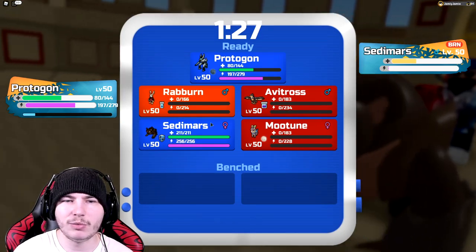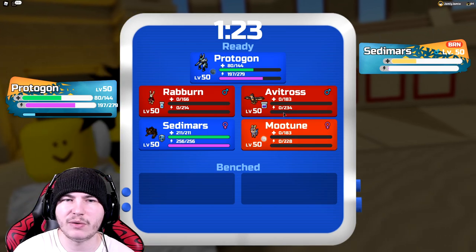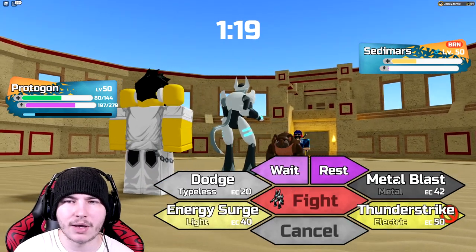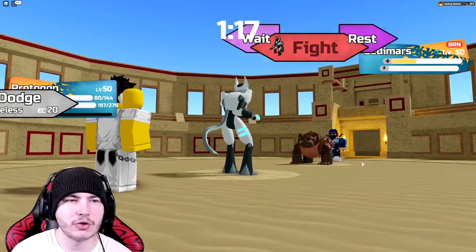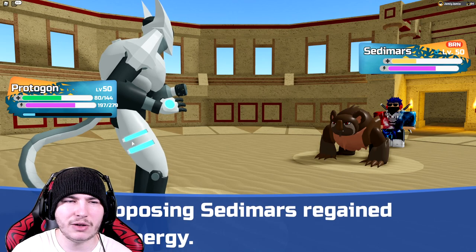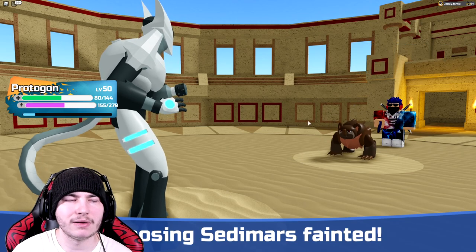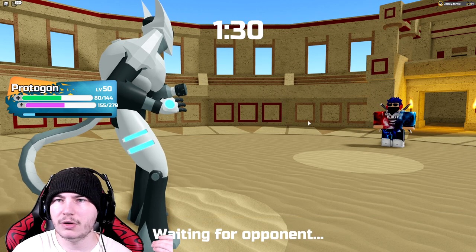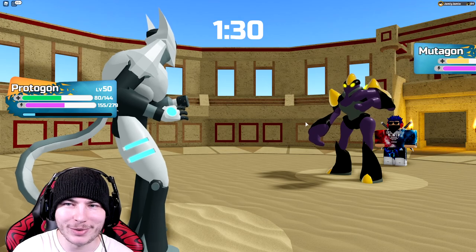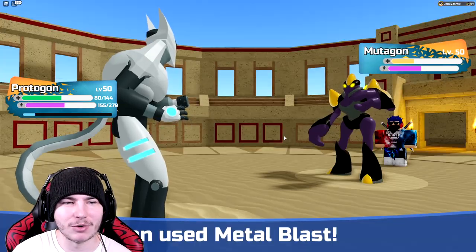I can't say Redburn didn't do much — Mewchun didn't do too much either, but it helped for the Chadwheel, and I think I could have dealt with it anyway. Redburn came in clutch removing that item. Just going to click Metal Blast here and I think we win now. It does get one-hit KO'd. Now it's just Mutagon, which I'm pretty sure we one-shot — and we do! Nice.